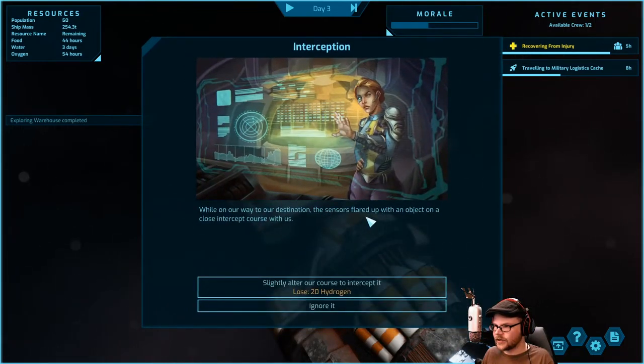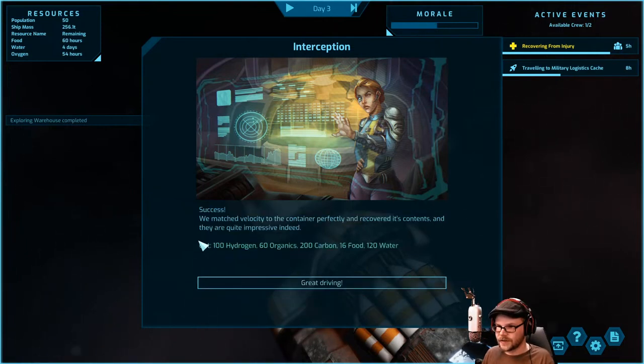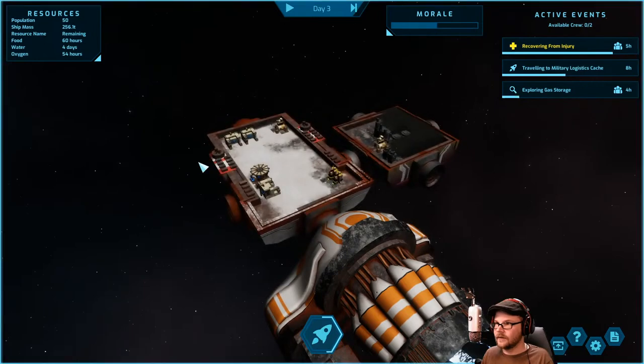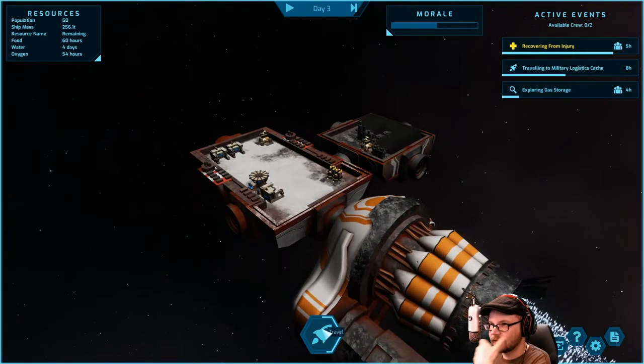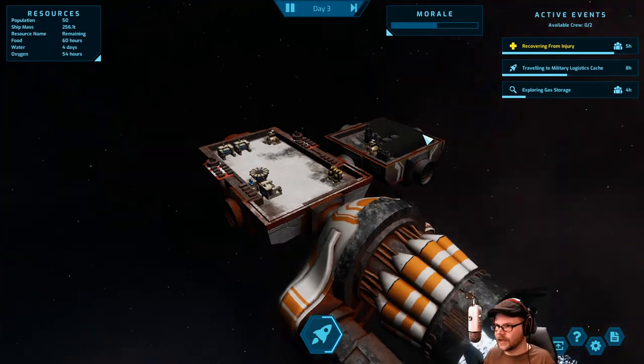On our way to destination the sensors flared up with an object on close intercept course with us — let's alter course. Success! We matched velocity of the container perfectly and recovered its contents — quite impressive. Great driving. We're still on our way to a military cache so we've got to sit here. Where's the electrolysis thing? Gas storage — anything good here?